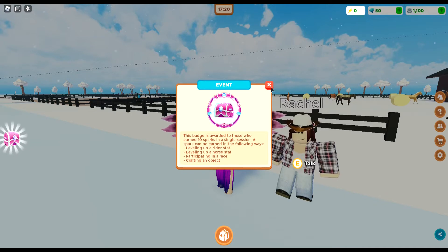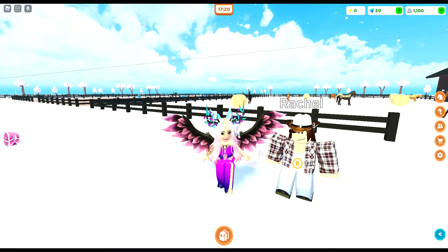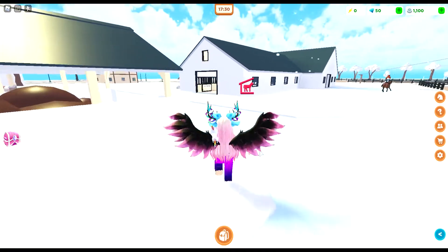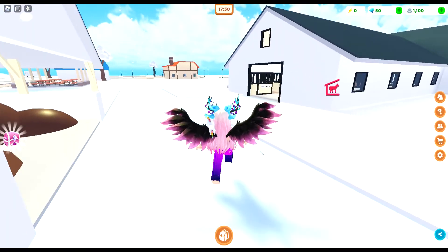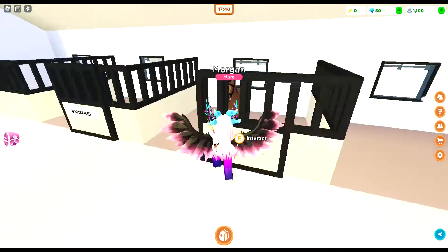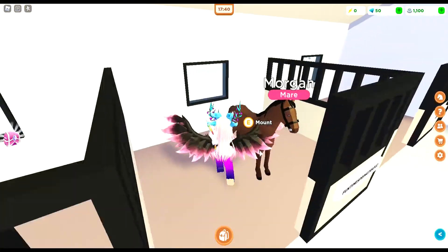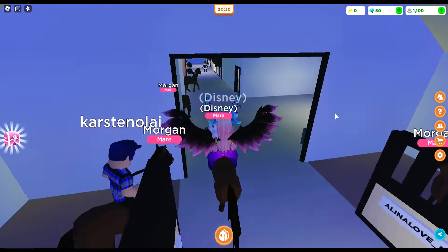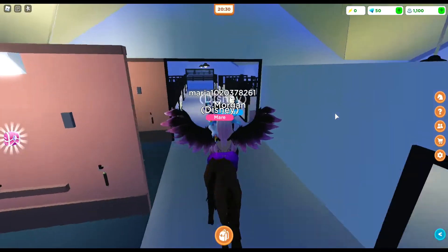We need to basically level up to level 10, and we can do that by leveling up the horse or ourselves. Now run across to the stables where you spawned - at your stable there'll be a horse. This horse you can rename on the right hand side, and to mount on it you press E.